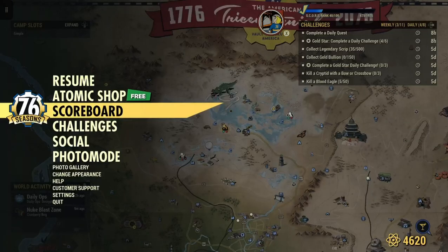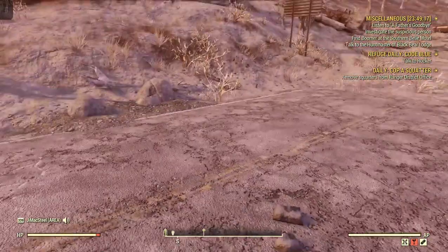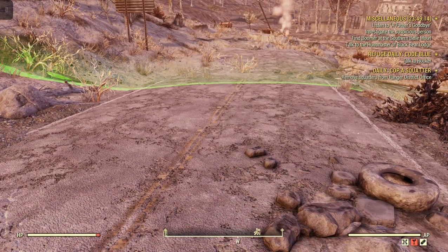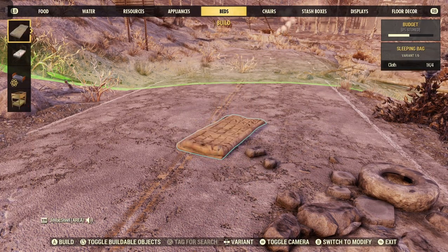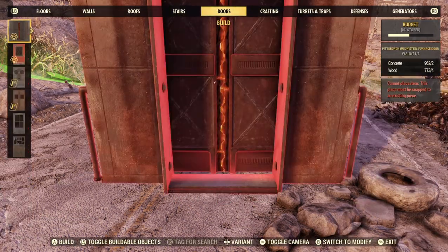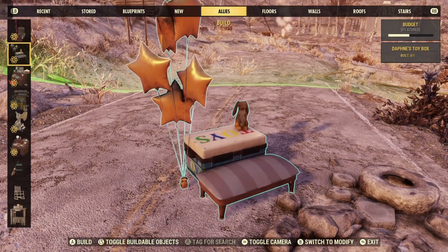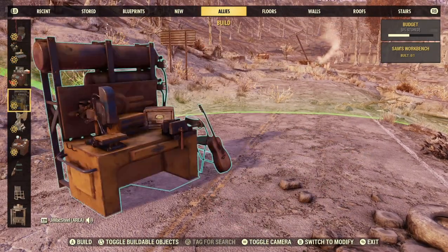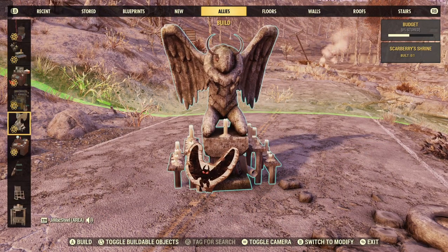As I said, rank 35. Once you unlock it on the scoreboard, you can build it - you can go to your build menu, go over to Ally. Right there - Allies. You look for the object and there it is: Scarberry's Shrine. Pretty cool.